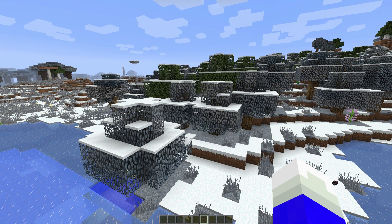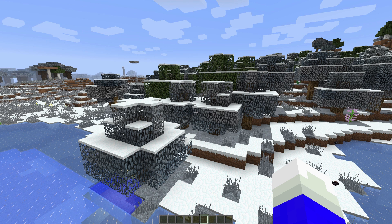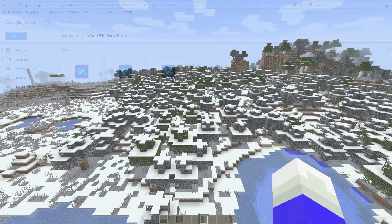Now there is a bug with the official World Edit — it doesn't cover all trees in snow. For that I have a fixed version of World Edit in the description down below. The link will take you to a folder called 'World Edit Snow Fix' — these are custom fixed World Edit versions that cover all trees in snow. The single player version is for Forge, and the other two are for servers, depending on which server platform you're using.